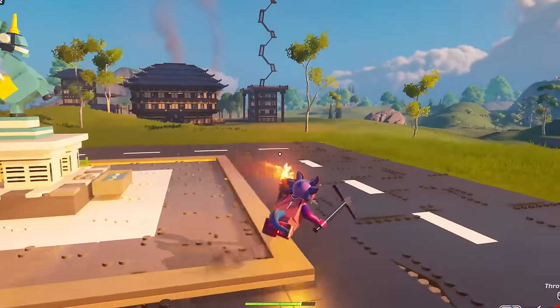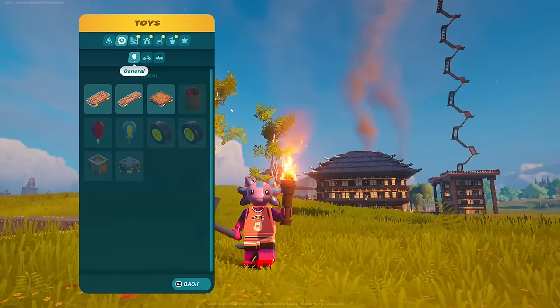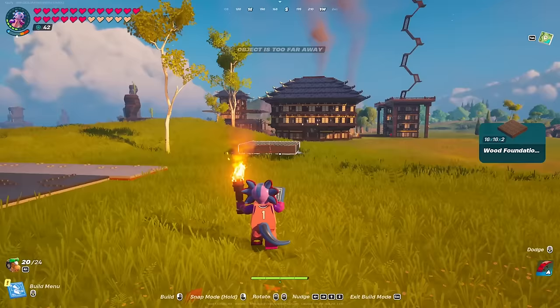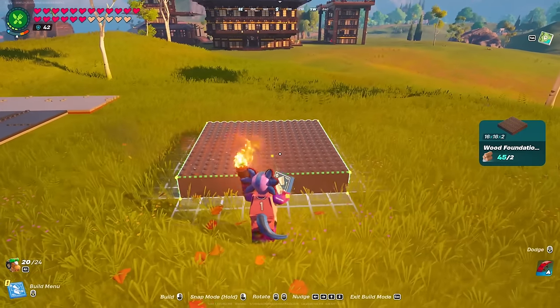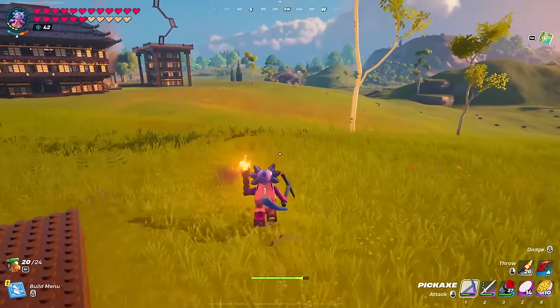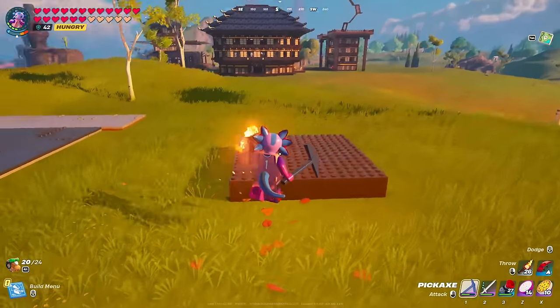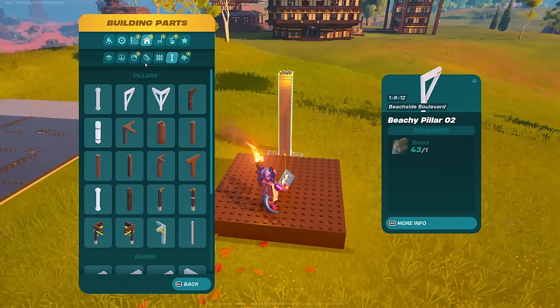To get started, you want to be on flatland — it's going to make it the easiest, especially on your first go. I would basically always recommend doing this on flatland unless you want to try slanting a build downwards, which we'll get to later. For the sake of your first time doing this, you're not going to want to do that.